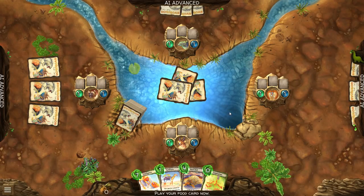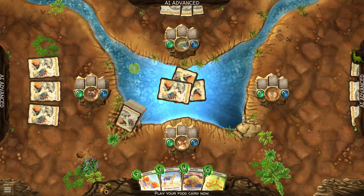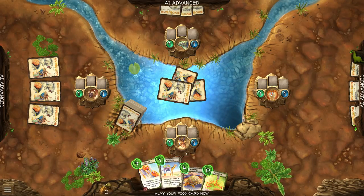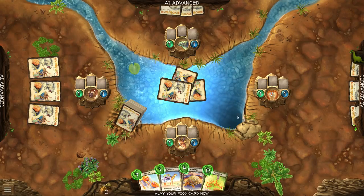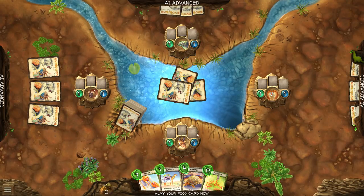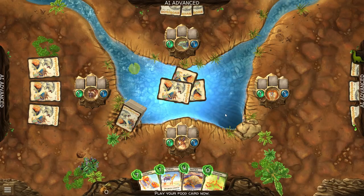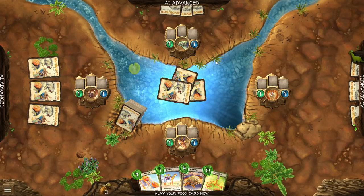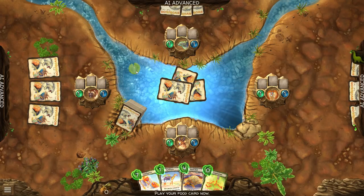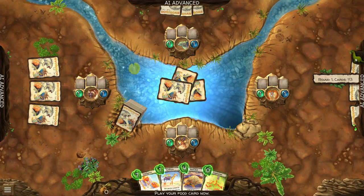The idea is everyone starts off with a single species — a population of one, a body size of one, and no traits. At the start of your turn, you get three cards plus one for every species you have in play, which means you get four. You always have one species. If your last species goes extinct, you get a new species for free — there's no elimination mechanic whatsoever. The game is played more or less simultaneously, so things go pretty fast. There's also this adorable little dinosaur icon that represents the first player, which moves around.